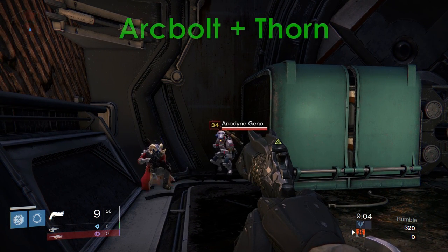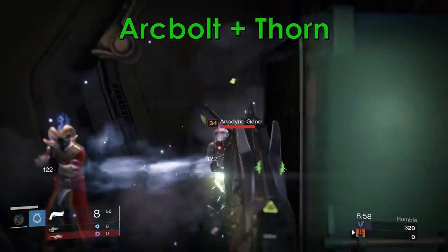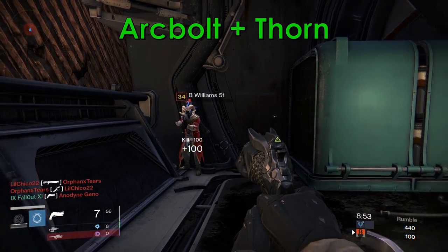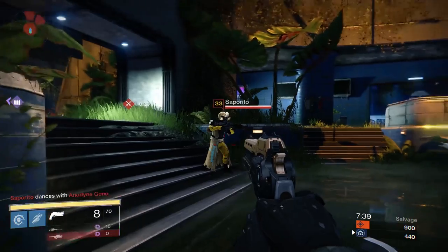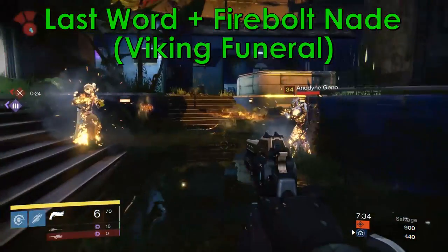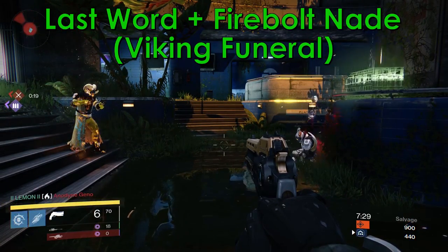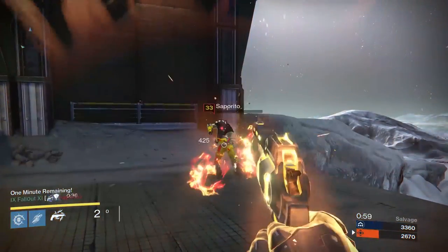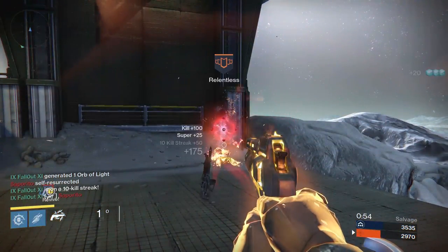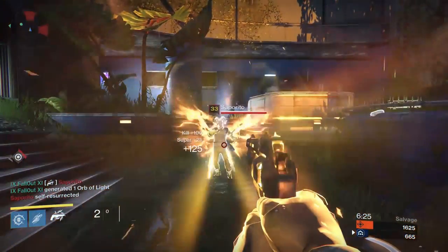The first combo is an Arc Bolt Grenade and a body shot from Thorn. The other one is a shot from The Last Word and a Touch of Flame Viking Funeral Fire Bolt Grenade. Any other class in the game, even the Titan, will die from either of these two combos. If you're a Sunsinger, you might know that you can normally only tank a Hunter Golden Gun shot if you're using Radiant Skin. But with the Ram, you can tank a Golden Gun shot even when using Fireborne.